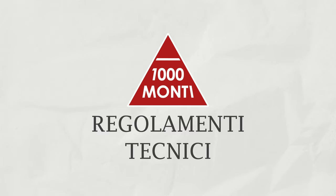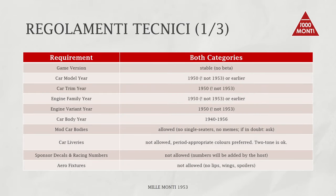Let's take a look at the technical regulations for both sports cars and touring cars. The game version should be the stable version — no betas. Set your car model trim, engine family and engine variant years to 1950, not 1953. You may choose a car body from 1940 to 1956, and you are also allowed to choose mod car bodies, but please no single seater bodies and no meme bodies — if in doubt, please ask. For the car liveries, as seen in photographs these are basically non-existing, so please no liveries. Period appropriate colors are preferred; a two-tone color or a single strip with a special color is okay. There were no spoilers, lips, wings, or any downforce-providing fixtures back in the day, so please don't use them.